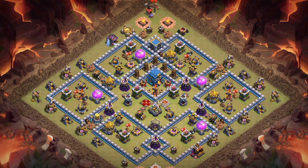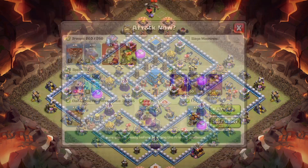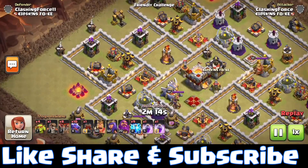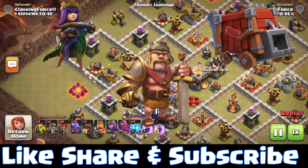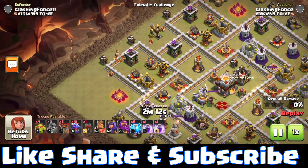First we will attack on a Town Hall 11 war base, and this is the army composition we are using for our attack. Before starting, let me clarify that we will finish this attack in 3 different phases. In phase 1, we will use heroes and a siege machine to take out CC troops and Eagle Artillery. So let's start with phase 1.